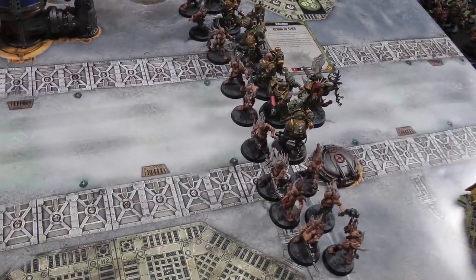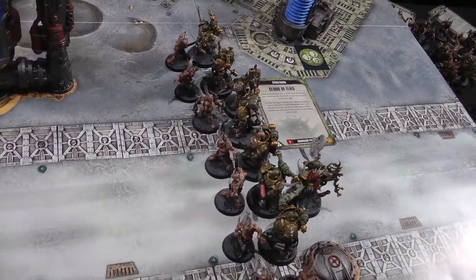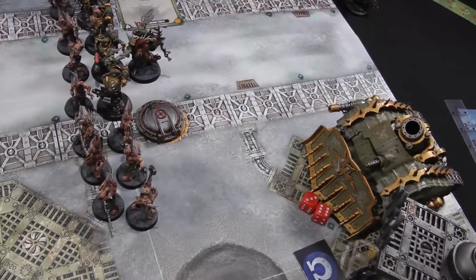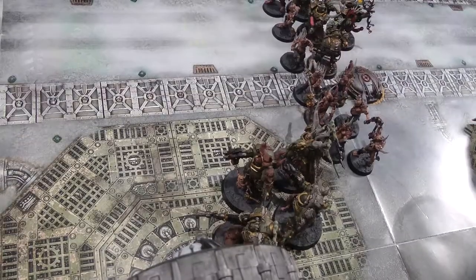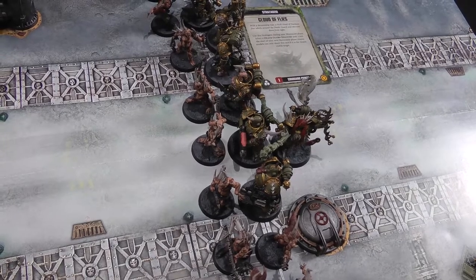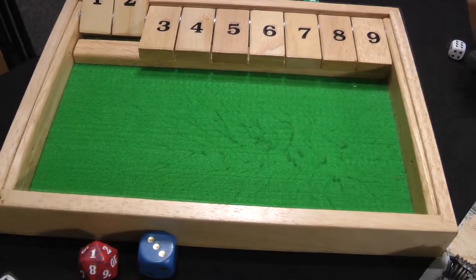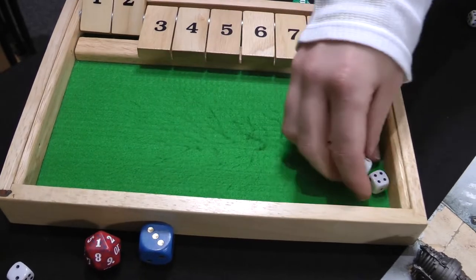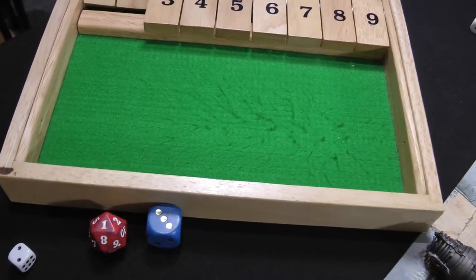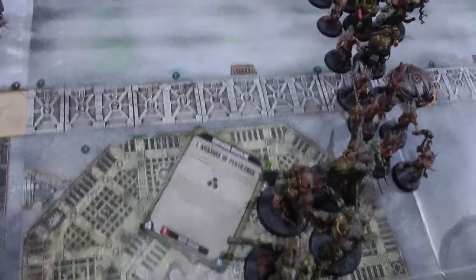Death Guard turn two: the Poxwalkers rearrange and the Plague Marines move into rapid fire range. Cloud of Flies is played on the Plague Marines — Death Guard's last command point spent. The Plague Burst Crawler stays put. At the end of the movement phase, Lord Felthius and the Tainted Cohort are brought in from the Teleportarium. In the psychic phase, Miasma of Pestilence is cast on the Tainted Cohort (rolled eleven). Putrescent Vitality is cast on the Poxwalkers (rolled seven); the Space Marine deny attempt needs an eight — fails.